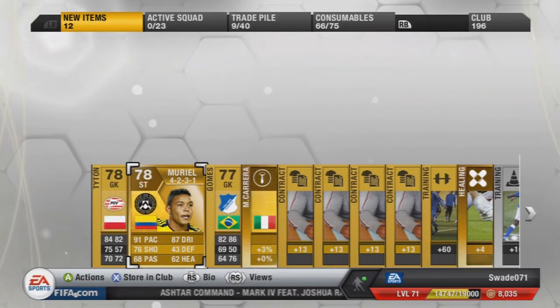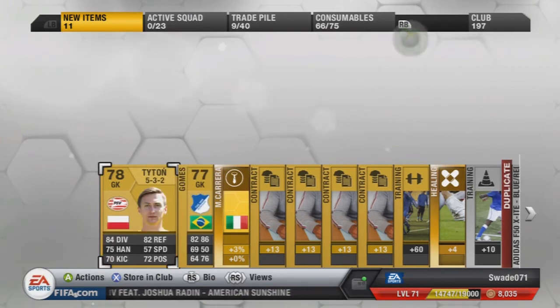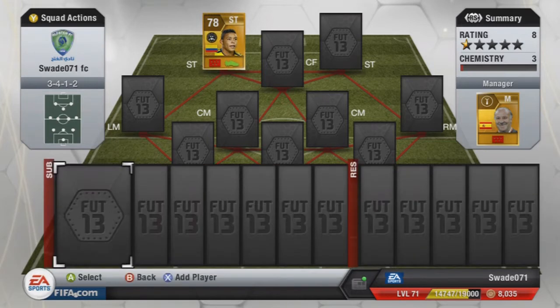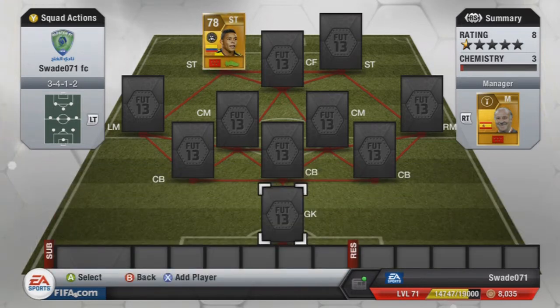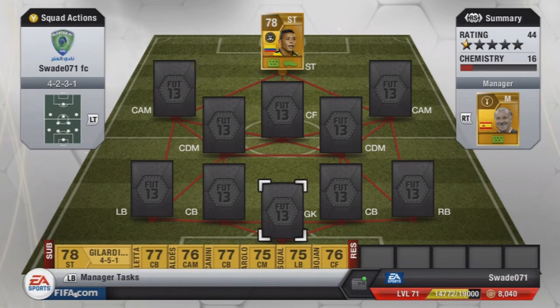Four-two-three-one formation. This should be interesting. Let's build a Series A squad. First of all, this is my custom formation three-four-one-two, so I'm going to change it to Muriel's formation, four-two-three-one. I'll change the manager's formation card as well. I went on to footwiz.com and I built a squad around Muriel, and it's a pretty decent squad, I'm not going to lie. We've got the sub bench as well.